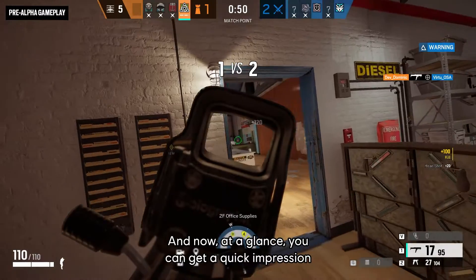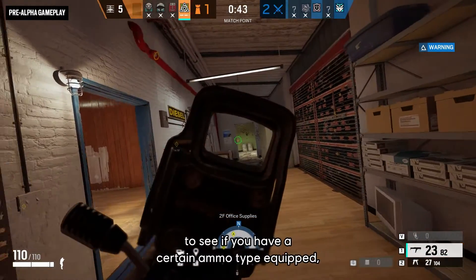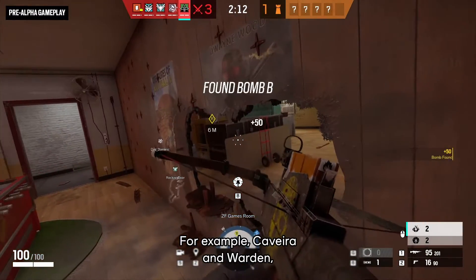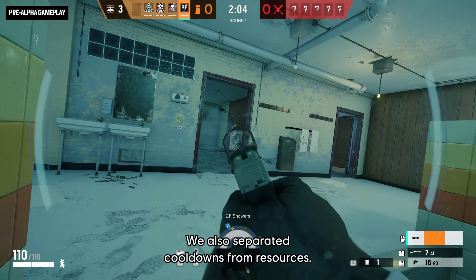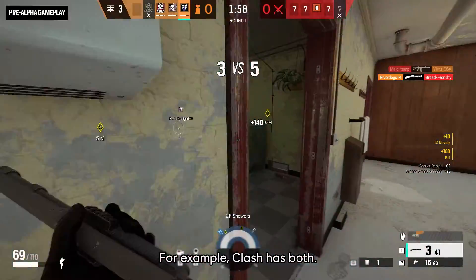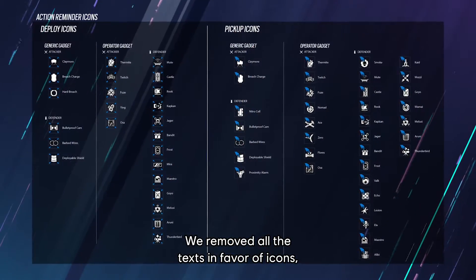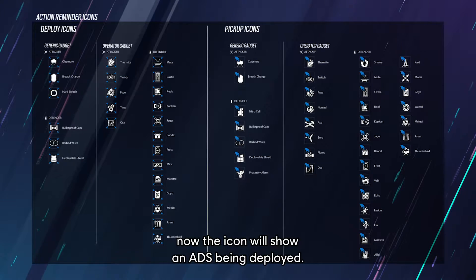Now at a glance, you can get a quick impression of what your inventory consists of — you don't have to switch to your gadget to see if you have a certain ammo type equipped, for example with Zofia or Capitao. We've also streamlined the way resources are represented, for example Caveira and Warden — it's a bar that depletes and refills over time. We also separated cooldowns from resources; for example, Clash has both a resource bar for her electricity and a cooldown between shots. We removed all text in favor of icons — so if you're deploying an ADS, the icon will show an ADS being deployed.